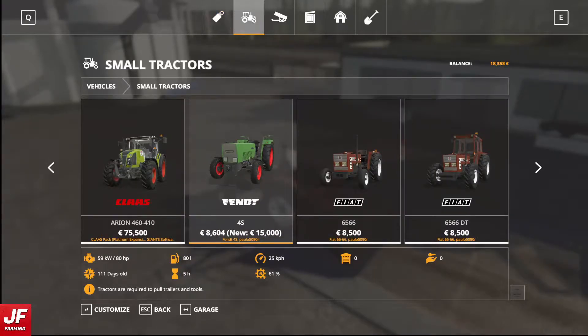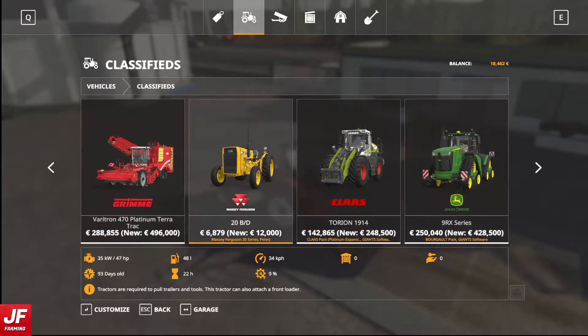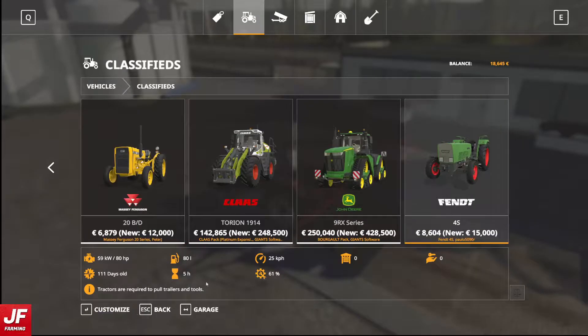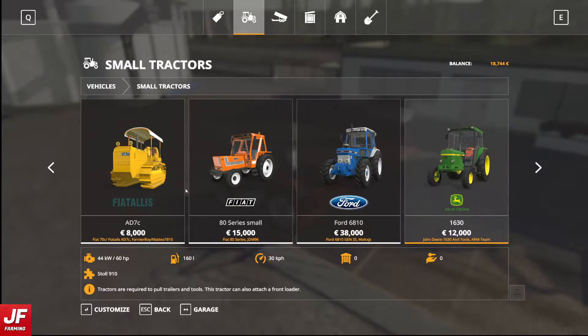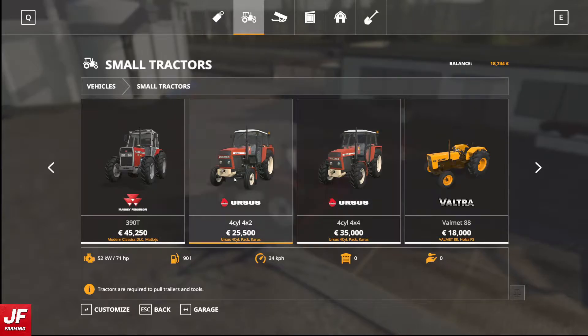I've had a look and in terms of what we can afford, we can only really afford things that are still cheap. So in the classifieds we've got this guy — that's very low horsepower, we don't really need that. There's the Massey — again it's lower horsepower than we've got. The Fent is an upgrade for 8,000, and we could sell ours for 3,800 — so it would be a slight upgrade, but I'm not sure we should do it. What I really want is something that can attach a front loader. Out of everything here, the Ursus are the only ones that can do that, I believe.